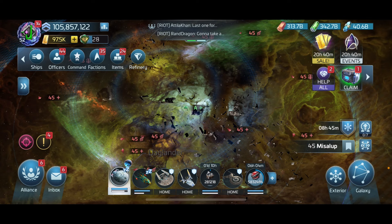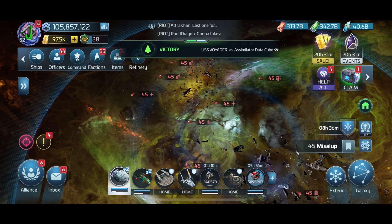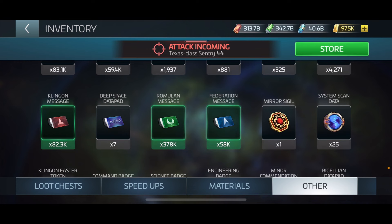We're back - I just hit my last DQ assimilated cube hostile. Let's look at our inventory and do some quick math. We now have 82,300 Klingon - that's an increase of 18,500 messages. Romulan is now 37,800 - an increase of 27,400. And Federation is 58,000. In total I gathered about 72,900 messages.